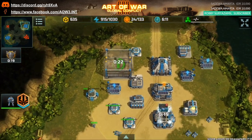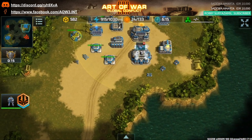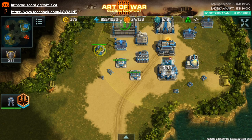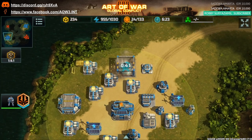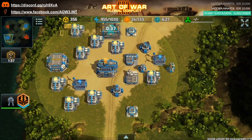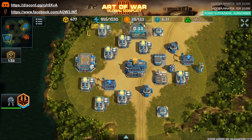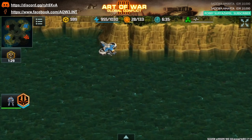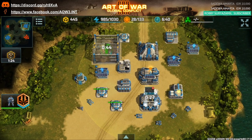I'm going for a shield generator to amp up the survivability of my already ridiculously strong zeus — and I need more buff because I'm Confed. More power plant and rocket tower here to help defend against any pending shenanigans. I'll pick up a cyclone around here which will be used to scout later on.